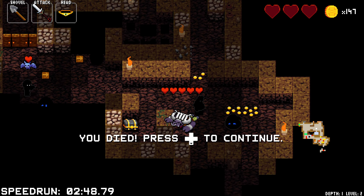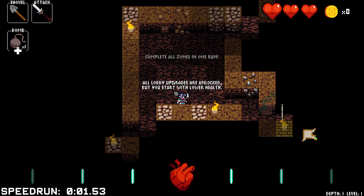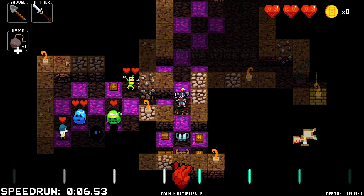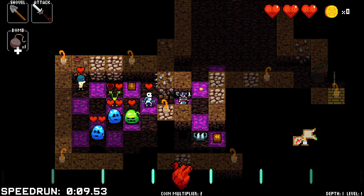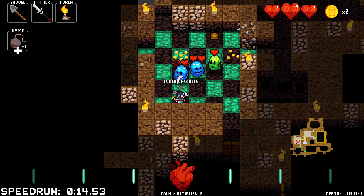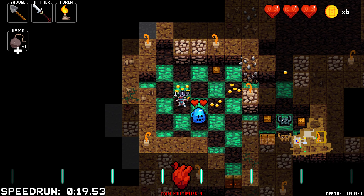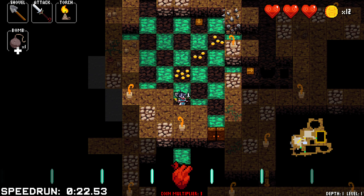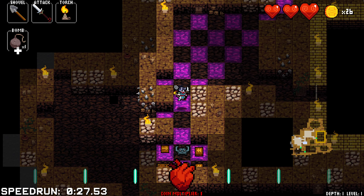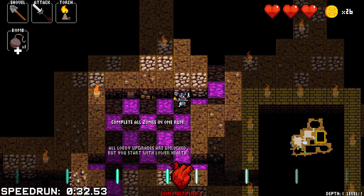I've never seen that guy in my life — he stole my scroll. Normally there's one of those that appears, and after appearing, it will appear if there is a big pile of gold on the ground, and then steal the gold and try and run away. But I've never seen one that will try to take items from you. Definitely worth knowing about.